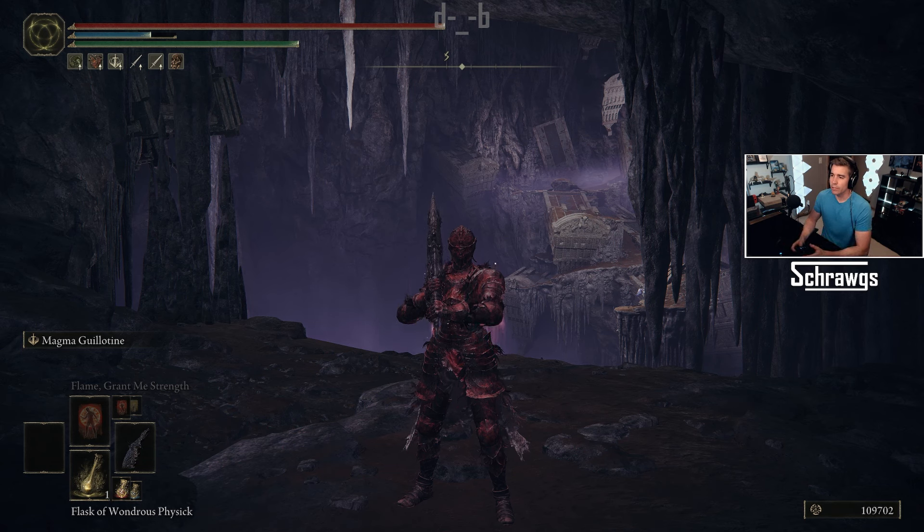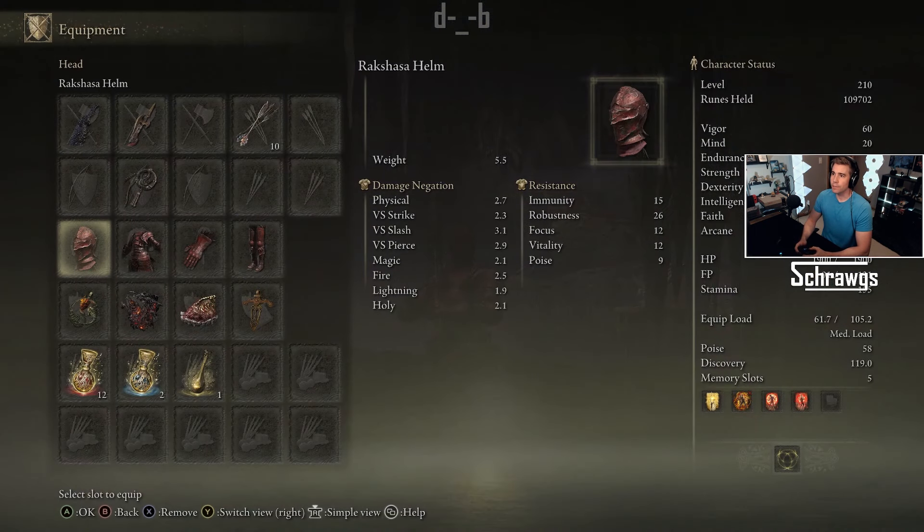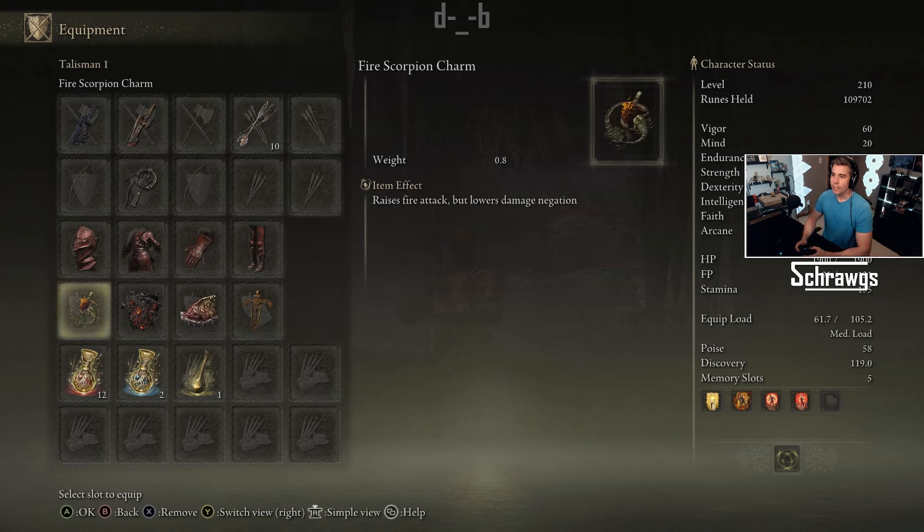The main purpose is to enhance the skill damage as much as possible. Starting off, I've got the Rakshasa Armor Set — each piece equipped adds roughly about two percent damage, so with the full set equipped that's an eight percent damage increase.